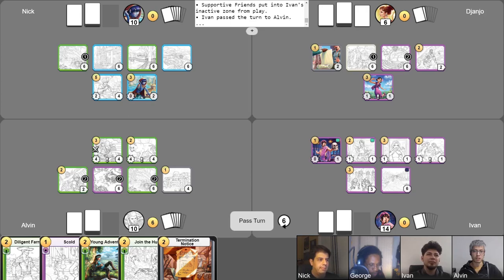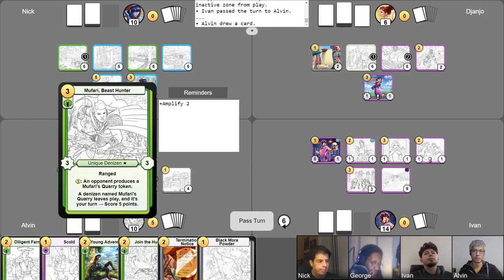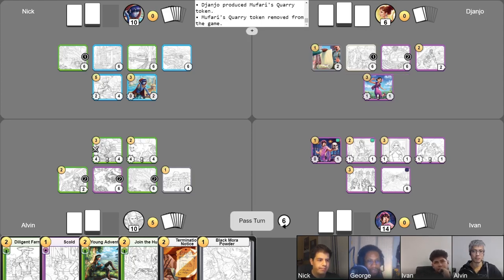It doesn't really matter which Denizen I use for which Supportive Friends, but I'll be activating this fresh one. These denizens were already here, so I guess I'll run one of my Supportive Friends that I already had into Mufari. I'll be scoring four points and I'll end my turn like that. Get my gold return, get my counter, draw a card. First things first, I'll go ahead and pay one gold to have George create a Mufari's Quarry token, please. Everyone gets one.